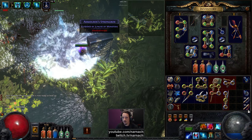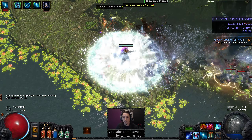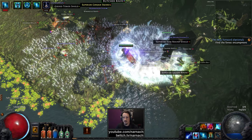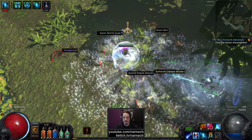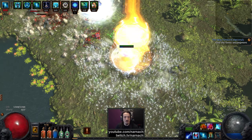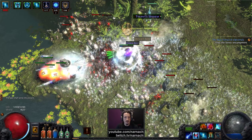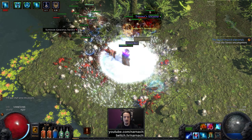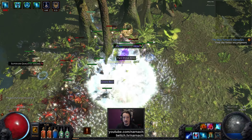That was a bit of a dead end, so we follow the water to the other side. In a couple of levels we'll be done boosting our life on the skill tree, and then we'll start focusing on boosting our damage output — most notably focusing even more on crits.